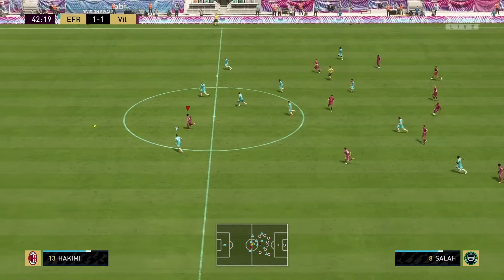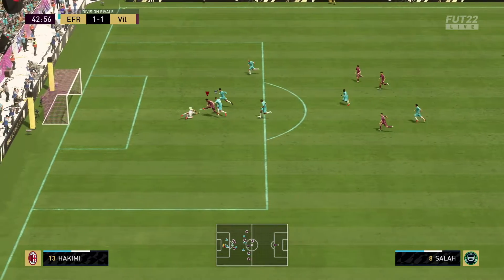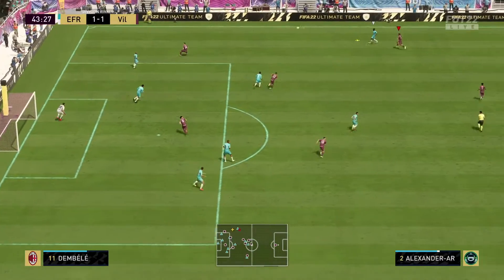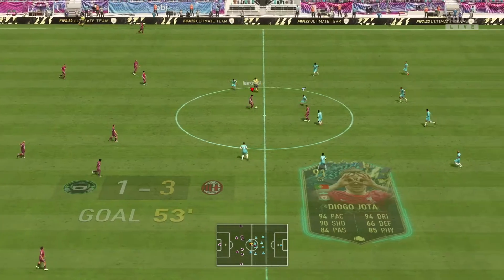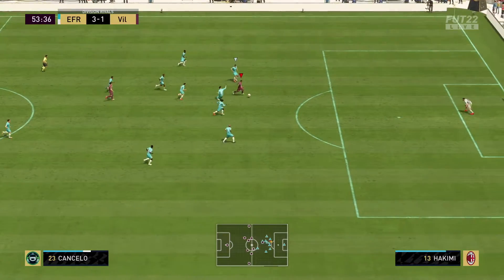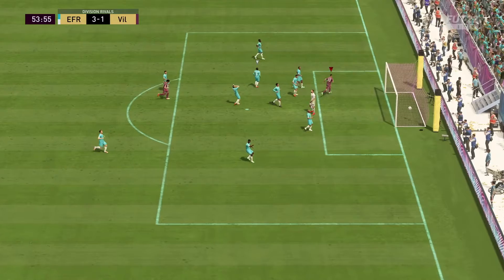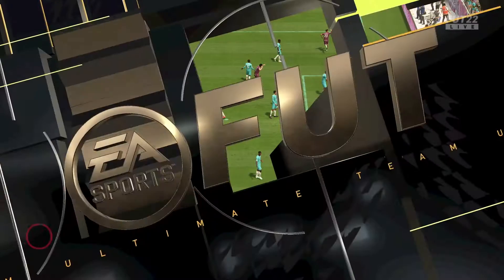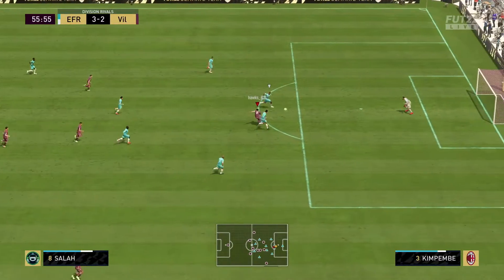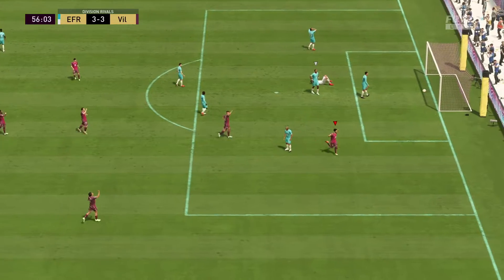He's set up Salah again — through on goal, but I messed that up, too many touches. Still a great ball from Cancelo. He's almost dribbled through all of them from kick-off — he has! Done them all, Van Dijk the lot. Playing through, he's played Salah through once again — let's go! Two goals and an assist. And then he bombs it down the wing, has a smack at it — no way has he finished a hat trick like that! That is incredible.